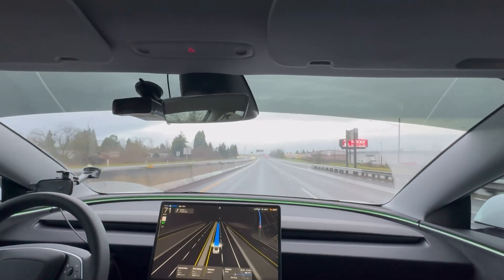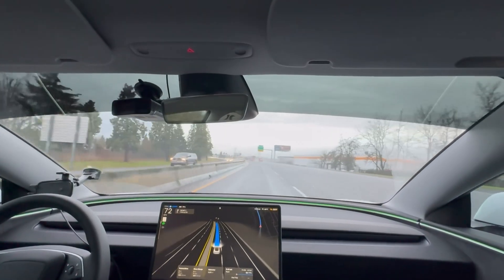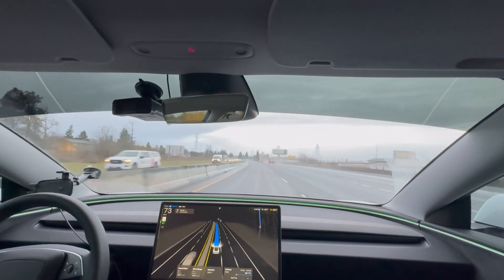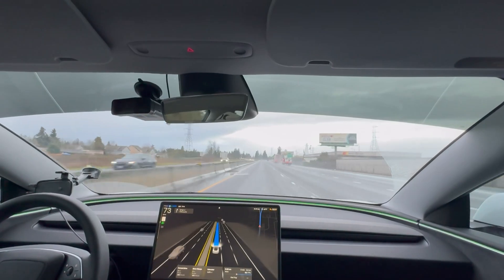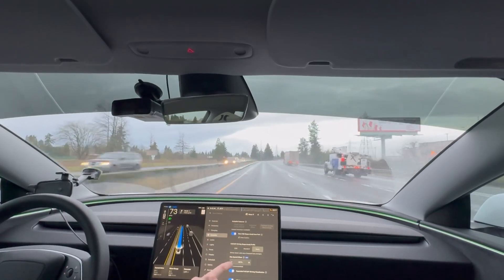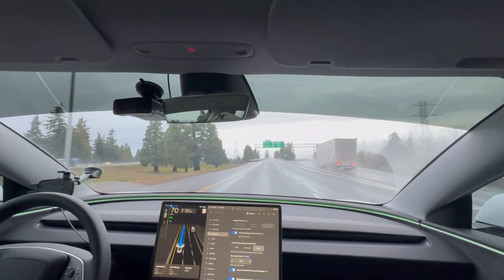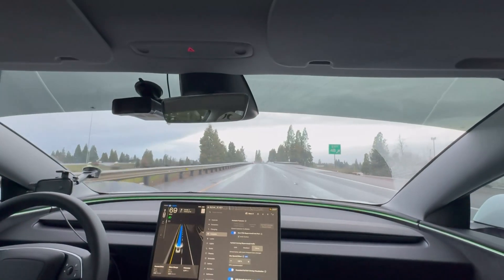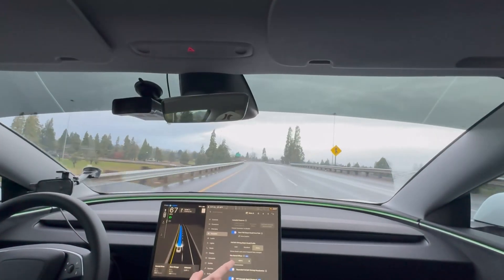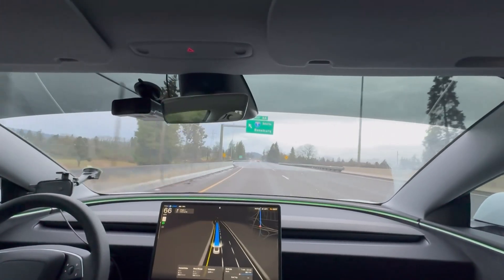In hurry mode we're going 71 in a 55, then 72, then 73 — holy smokes. The recommended speed offset is set to 40%, which I think I'm going to have to lower. Let's do some math: 10% of 55 is 5.5, 20% is 11 miles over — that's really all I wanted. Going 70-something on the highway is way too much leniency, so I'll drop it down to 25%.